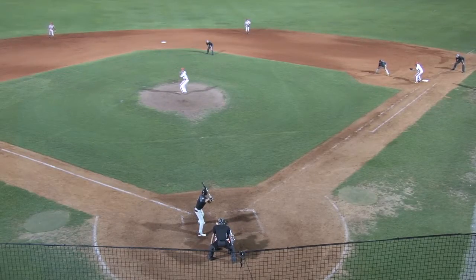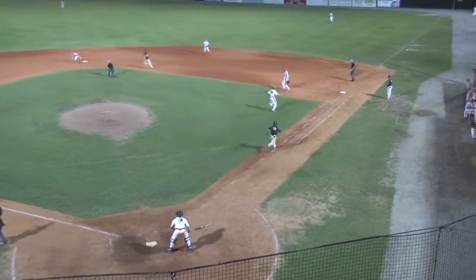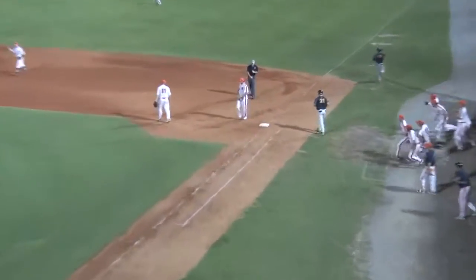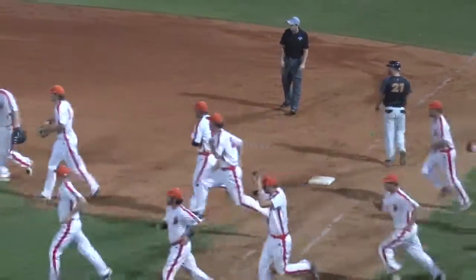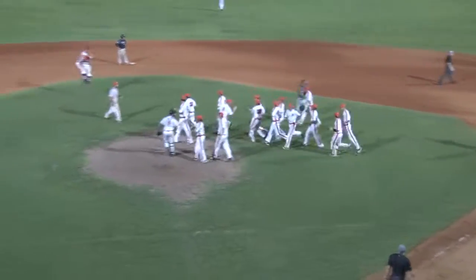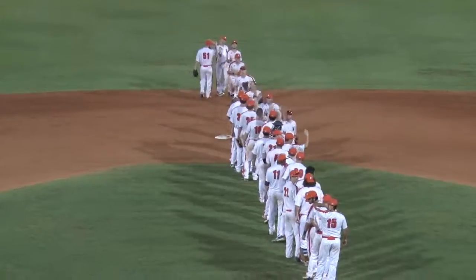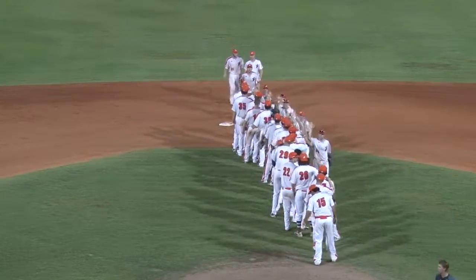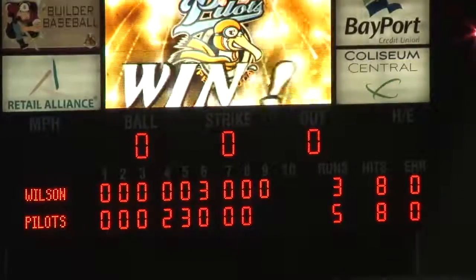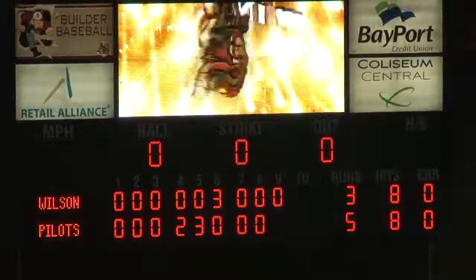Smith to his set, delivers. Grounded down to first base, they go to second for one — Eaton gets one. And they call him out at first — double play as Brett Smith covers the bag. Out comes Aaron Lynch to argue, but both field umpires were in on the play. Eaton hangs on to it, clings to it with his toe on the bag, and then makes the throw to Smith covering. And they win the East Division title for the third time in four years, heading to the Petticup Championship.